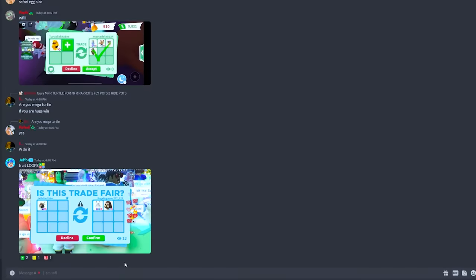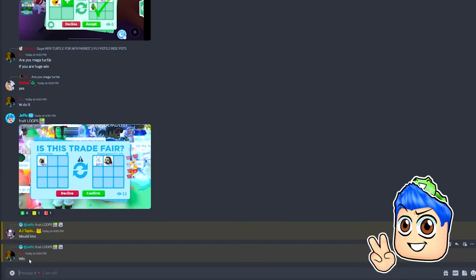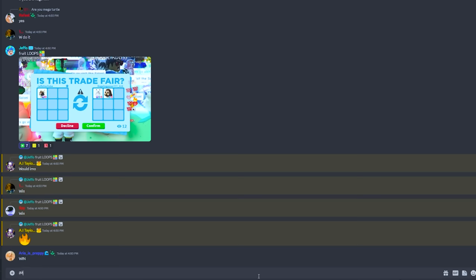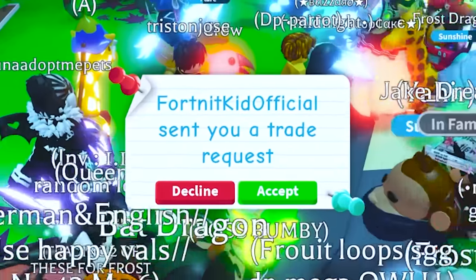Froot Loops, is this a win, fair, or lose? We got four W's - this is a W trade. An owl would be awesome, and on top of that a mega polar bear - let's go. They put up an offer but said thank you so much for letting them offer.